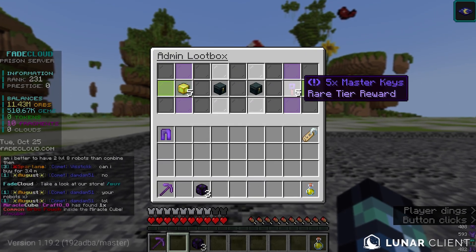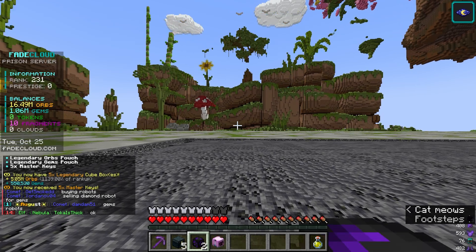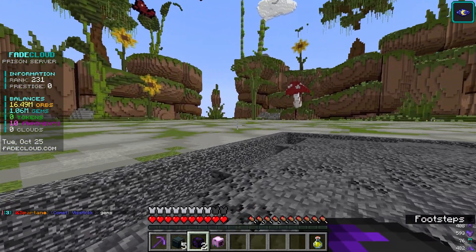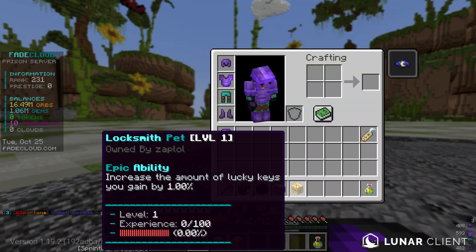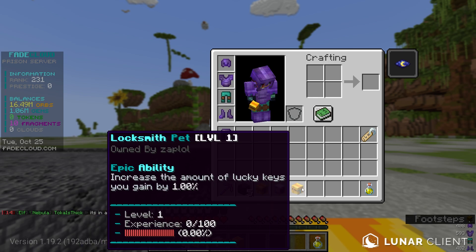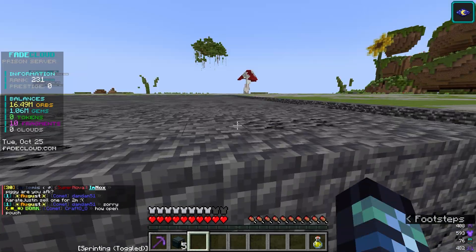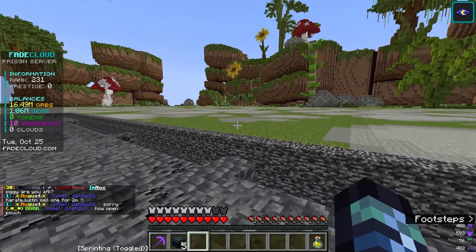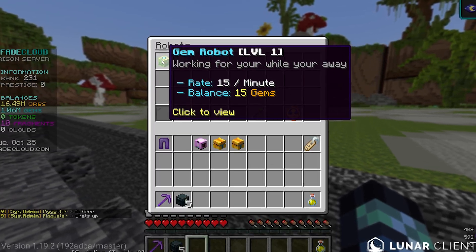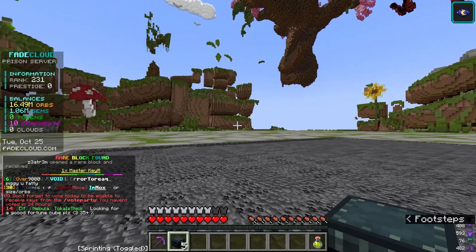All right — five legendary cubes and five master keys. Let's open up the pets first. I got a robot pet that collects more orbs from robots, pretty good. Next is a locksmith pet that increases lucky keys gained by one percent. And the last one is another locksmith pet. I think the robot one will be very good if we get more orb robots. Oh my god, we have a million gems — that is absolutely crazy.